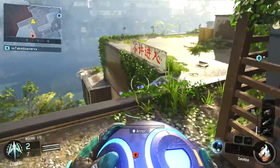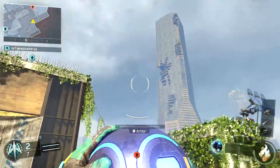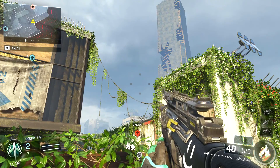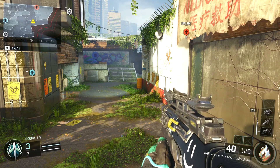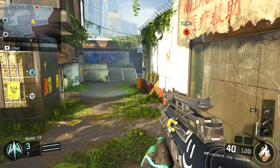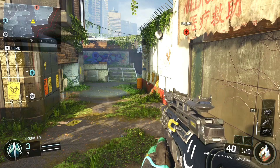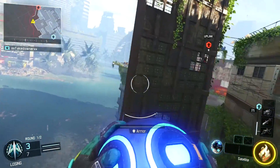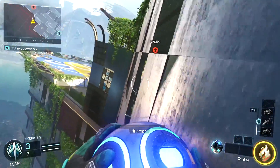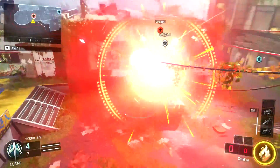For the sixth clip, we stand up on those boxes right before the wall, center our aim a bit, then jump and throw it. The uplink ball will bounce and then go into the uplink portal. It took me a lot of practice to get it, but you guys can get it easily.